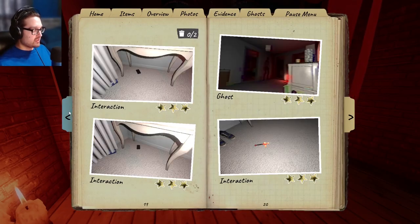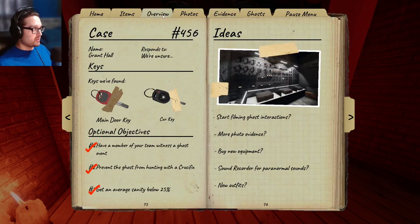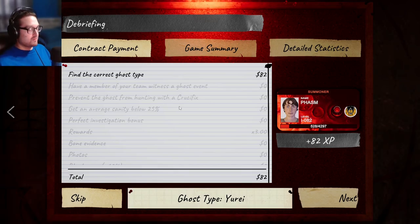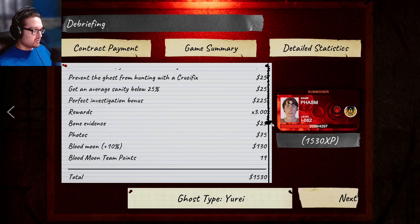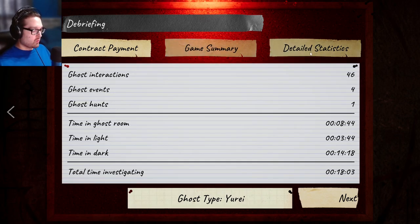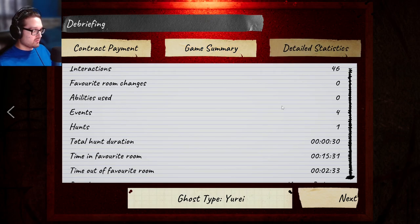There's the first game - and we even got hunted. Yurei - perfect game! Not only am I getting good money but we're doing the event as well. 1500 is really good but Blood Moon bonus. 19 Blood Moon points. Yurei - never used a door touch ability, that's the first time that's happened in a while.